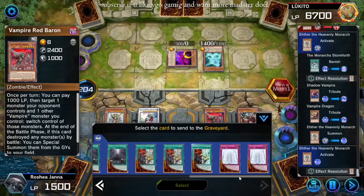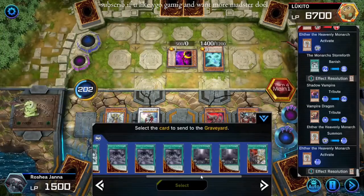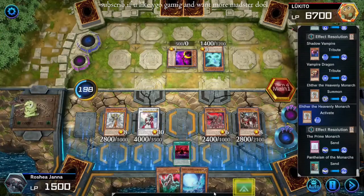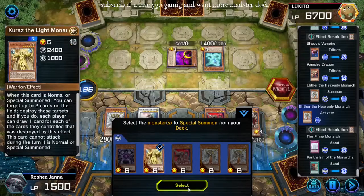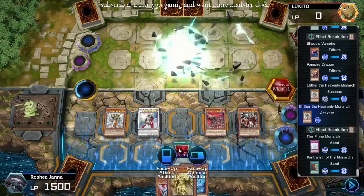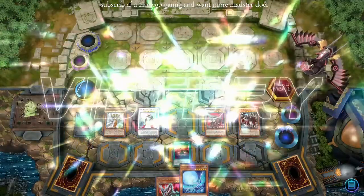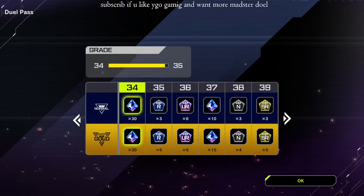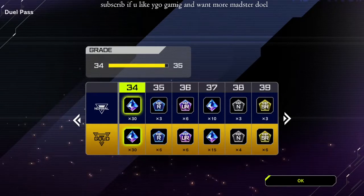Okay, let's send Prime and Pantheism. Summon — we have several. Let's summon Kuraz here. He scoops. This deck is crazy, oh my god, this is hilarious, this is so funny.